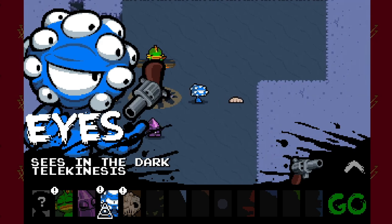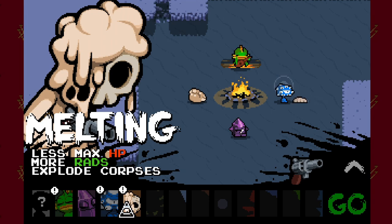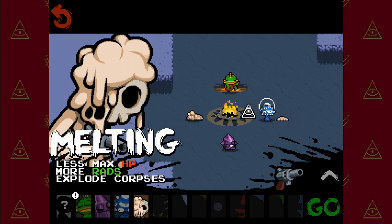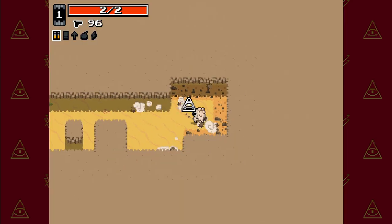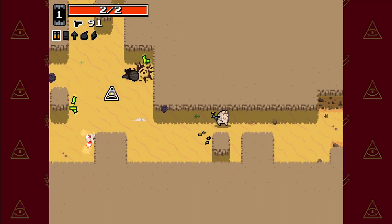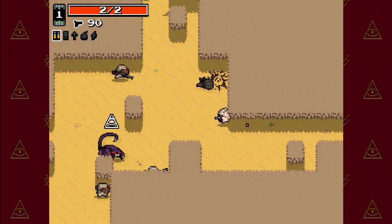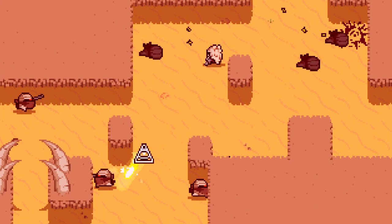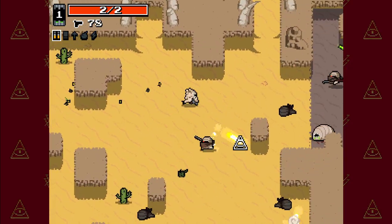So we got two new guys. We got eyes — seeing in the dark — and he has telekinesis. And less max health, more rads, explode corpses. Let's see what the special ability is for this guy. If I can explode corpses, that'll be pretty cool. I can click on the enemy's corpse and they explode. Now, if I can blow up their live bodies, that'd be even cooler. So evidently all corpses blow up — I did not know that.